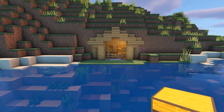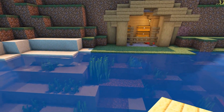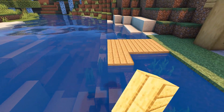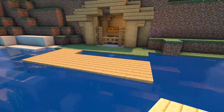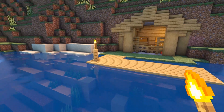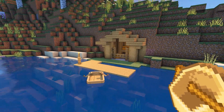Head outside and we're going to create a really simple dock. To do this, in line with the oak logs, add three sets of two oak slabs as shown. Then, next to the last two rows, add more slabs coming across until you're in line with the other side of the arch. On the corner block, add an oak fence with a torch on top for lighting, and then add an oak boat so you can travel around easier. And that's the river starter house completed.